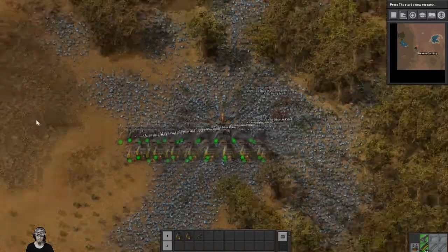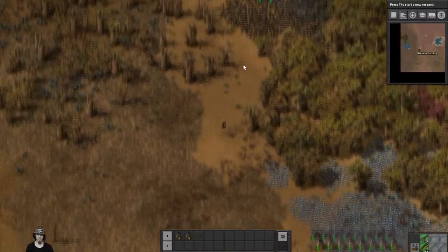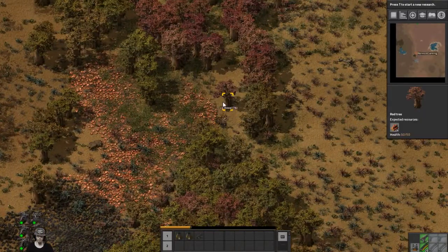We're going to grab all of this stuff because we'll need it. Last time we decided we were going to work on copper this time, so let's try and get some copper going. I want to move these trees out of the way first.